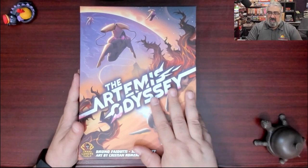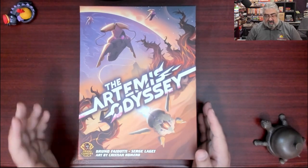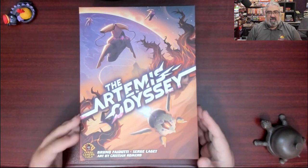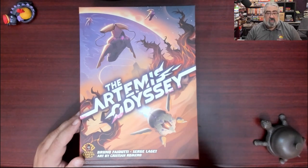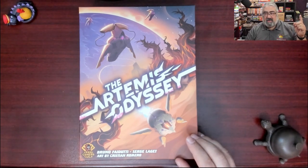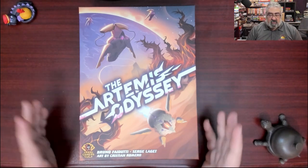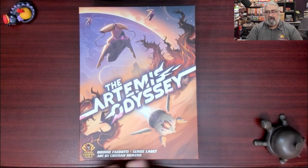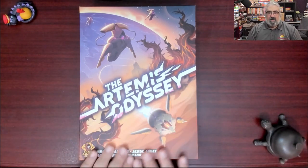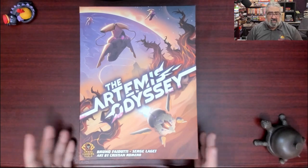Here you have the Artemis Odyssey box. This is a game from Brutofa Duty and Serge Legat, published by Grand Gamers Guild. There's some UV coating on the box here, and this is part of the Artemis universe — the other big game being the Artemis Project. The Artemis Project is an awesome worker placement game; this is set in the same universe, though the games are not compatible in any way — no campaigns, no cross-over. But the cover looks fantastic. I love this cover.